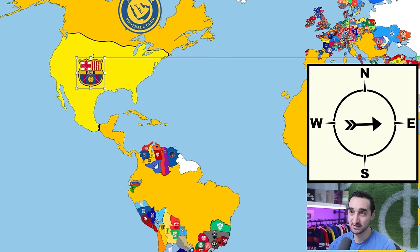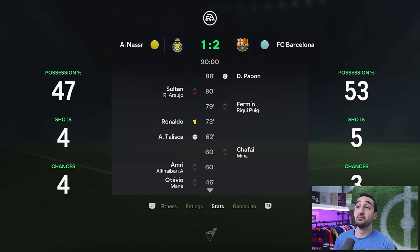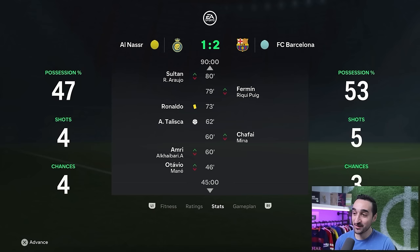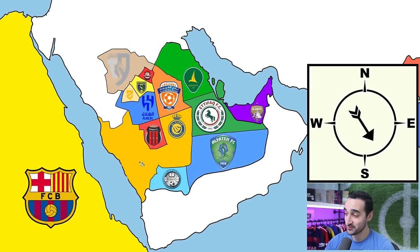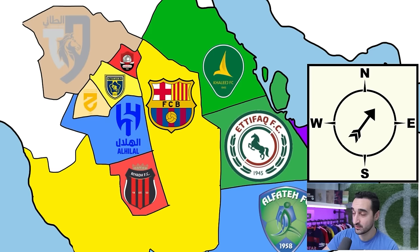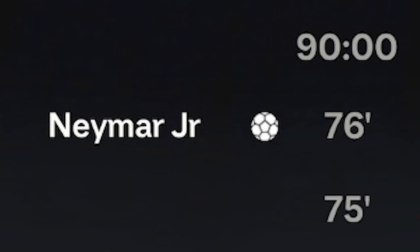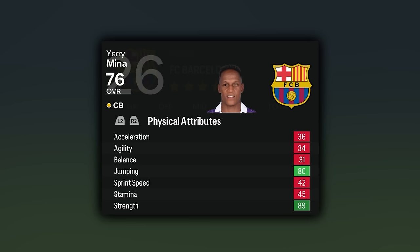We pull off the upset in the 88th minute — Pabón scores both goals, absolutely amazing. We finally destroy Al-Nassr, reclaim all our lands, and move into Saudi Arabia. We can't get Messi or Ronaldo since we only won by one goal, but at least we survived. Arrow north to Al-Faiha — beat them 4-2, take 77-rated Wakasime. We're neighbors with Al-Hilal — they're a four-star side — and we lose, Neymar scores. We lose our right center back Mina who joins Al-Hilal. Arrow to Al-Hilal again — lose again, losing striker Zirkzee.